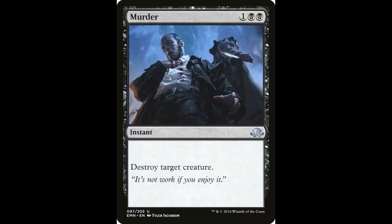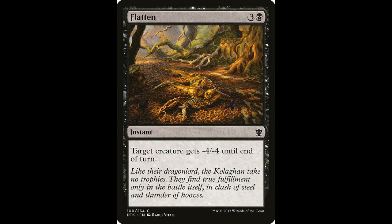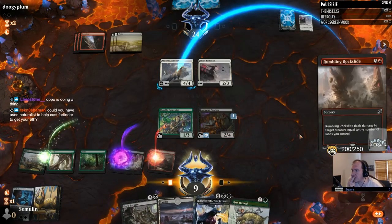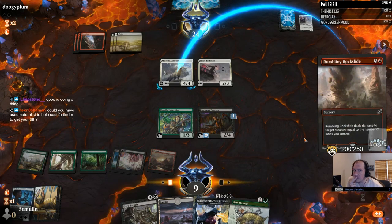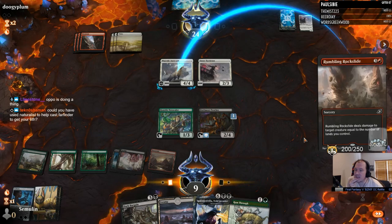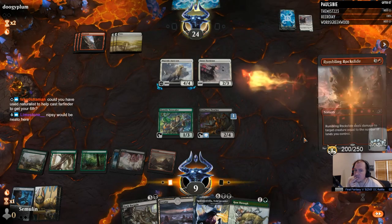We'll start with Murder — 1BB, destroy target creature at instant speed. This is a solid removal spell. Let's compare it to Flatten — three and a black, instant, target creature gets minus four minus four until end of turn. Murder is clearly the better removal spell. It kills anything. If you're being attacked by a 5-5 flyer, you'd much rather cast Murder. But if we're going to be splashing it, Flatten is the card we want access to.